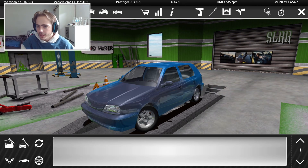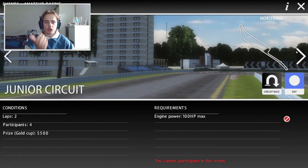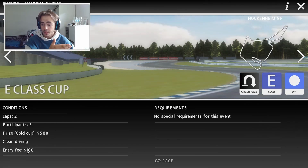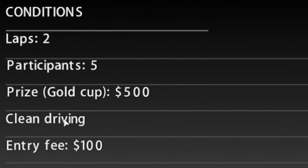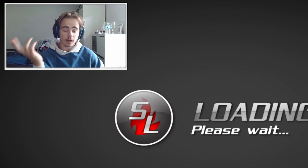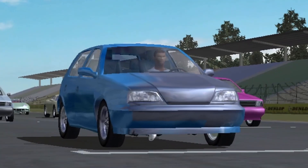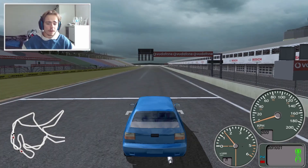So let's do a couple of races. Your car needs to match certain requirements - engine power max 100, and I've got like 180. At this one we can do this race - entry fee is 100 but we can win 500. Clean driving. Let's go have a little go. I don't know, Scirocco-looking things. My paint job looks like someone shat on it, honestly - it looks like someone's done a massive shit.